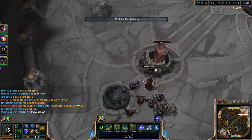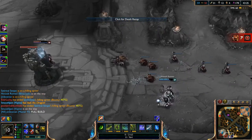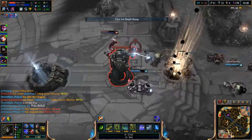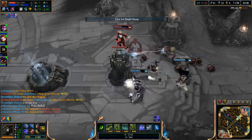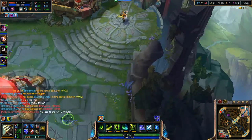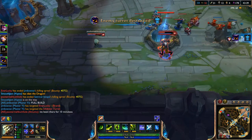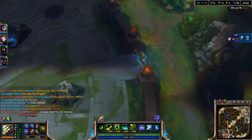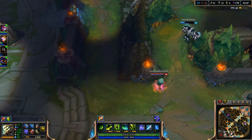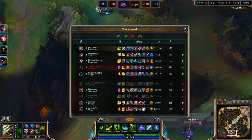Now we got GP right here taking down that inhibitor unfortunately. Hopefully they push this tower right over here. Look at that attack damage on Veigar though — I swear he has like a million attack damage. So I'm going to go ahead and get Braum right now — he is really low. Maybe he'll go back, but then again I do want the kill on him because of all his buffs and everything.